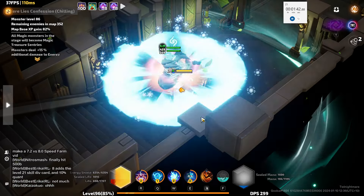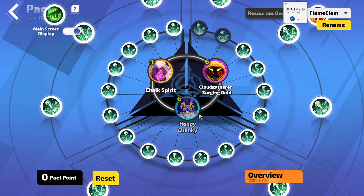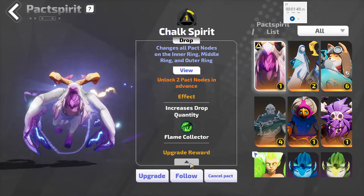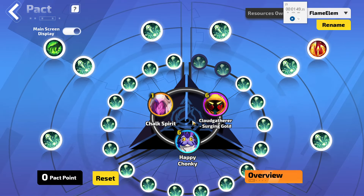If you do the two and the other options of fours and sixes and the rewards aren't phenomenal, you are better off getting the extra 100% drop quantity from the confusion part of the two stage cards. I have Chalk Spirit, Cloud Gatherer, Surging Gold — here's a Flame Elementium drop rate. Happy Chunky is a Flame Elementium drop rate. I just got Chalk Spirit in a lucky 10 draw.